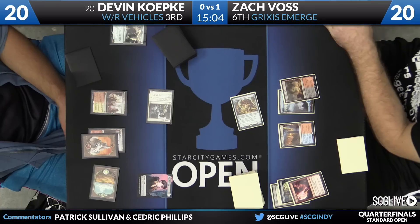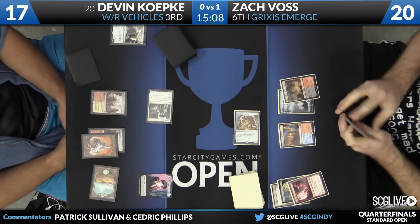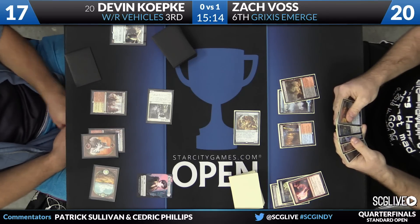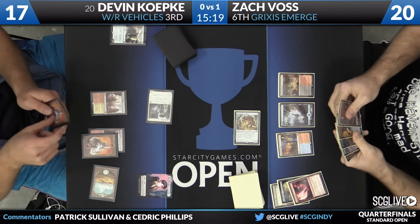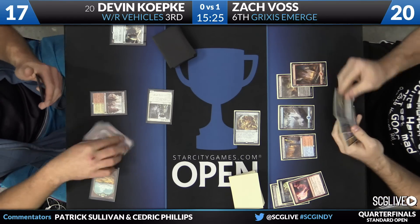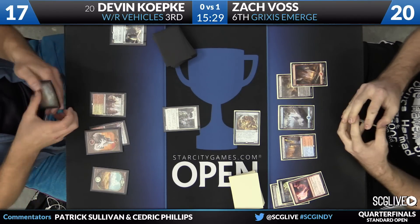Beatdowns. These two games have felt pretty grim from Koepke's side of the table — can't clock fast enough before Voss gets all the pieces locked up. Kozilek's Return is one of the better cards in this format, and if you're looking for a good Kozilek's Return deck, this Grixis Emerge deck might just be it. It's the coolest deck in the top eight — there's a blend of a lot of different strategies going on.